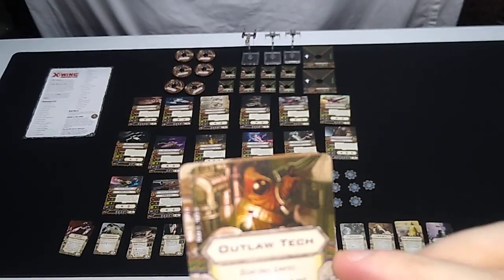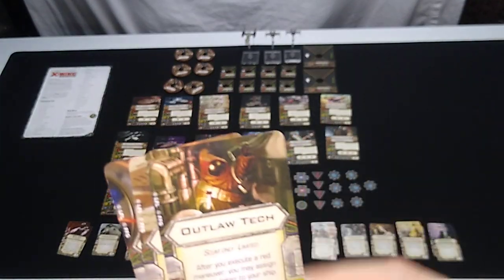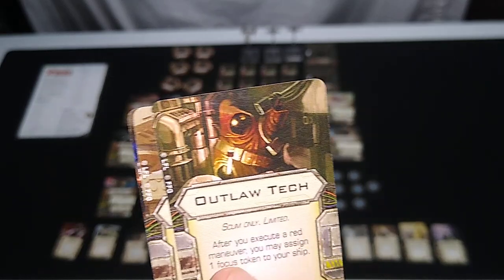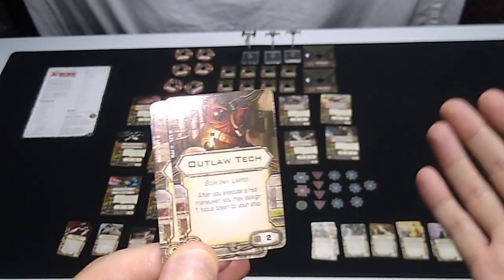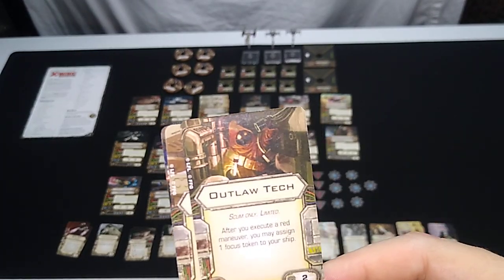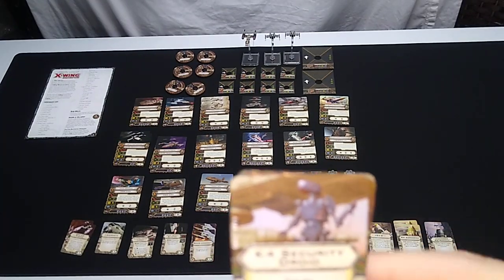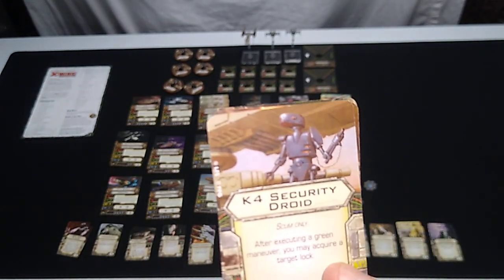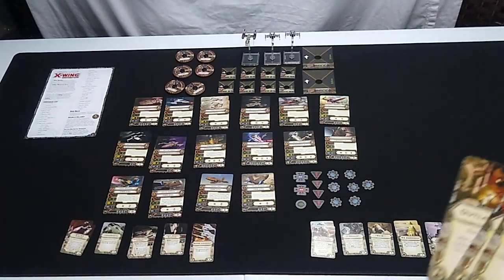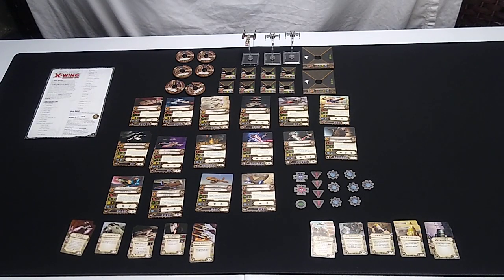Outlaw Tech: Scum only, limited, two squadron points. After you execute a red maneuver, you may assign one focus token to your ship in addition to the stress token. If you're going to stress yourself, there's no reason not to have something like this to give you a focus token — that's cool. K4 Security Droid: three squadron points, Scum only. After executing a green maneuver, you may acquire a target lock. It's a contender if there aren't better crew member cards available.